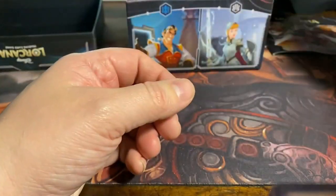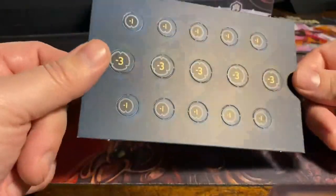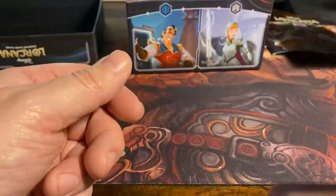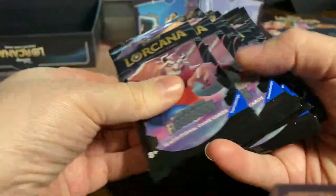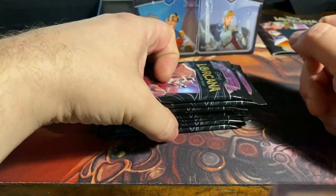They don't close and they don't hold sleeved cards. Then we get some damage counters — there are some punch-out counters here. I'm honestly not gonna use them because I have dice to do that for me. And of course we get packs — we get eight packs, just like the Magic bundles.